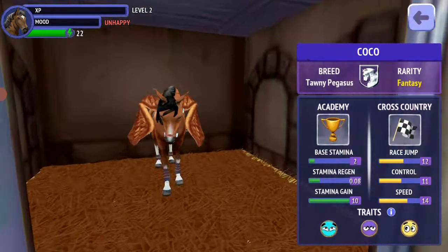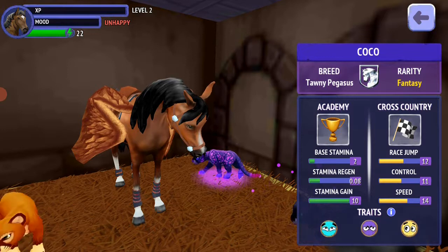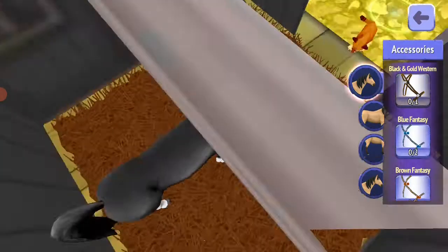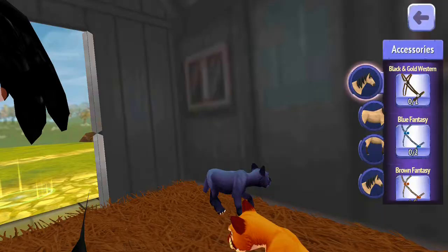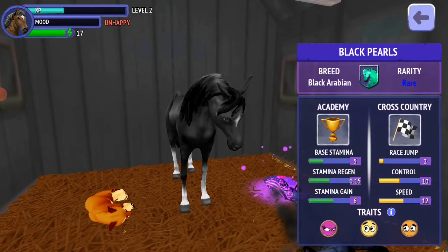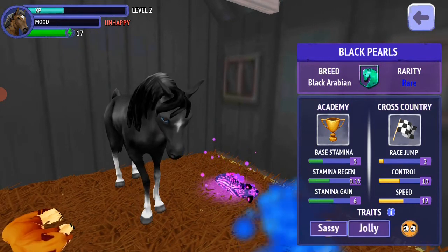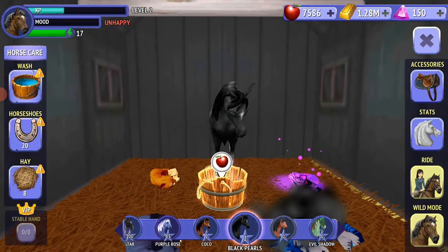This is Coco, a Pegasus, and her stats are Spirited, Hardy, and Jolly. This is Black Pearls — the song 'Black Pearls' was playing a lot so I named this horse after it. This is a black Arabian, and his traits are Sassy, Jolly, and Aloof.